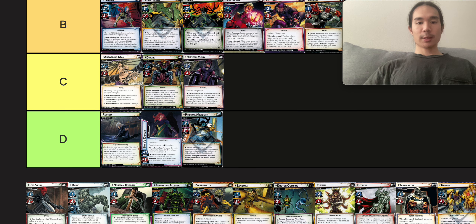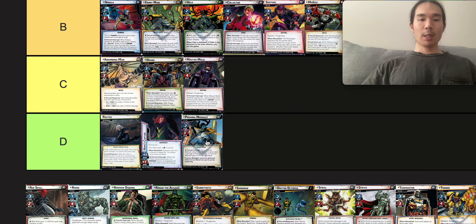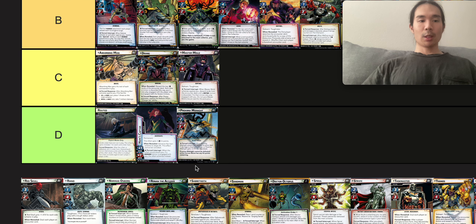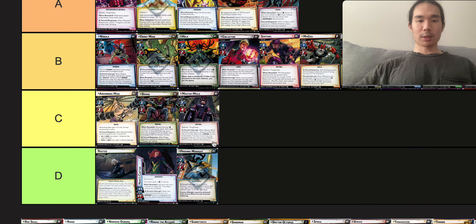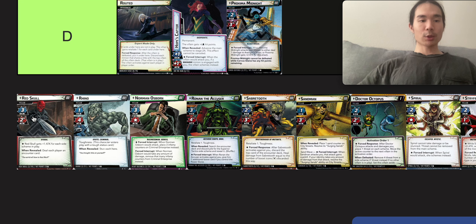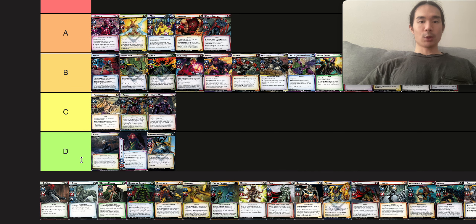Next we have Proxima Midnight and Corvus Glaive from Tower Defense, the second scenario in the Mad Titan Shadow. I think it's actually impossible to lose this one — this might be the easiest scenario in the game. You can rush them down and ignore all the threat, or just build out and destroy them. They're just super straightforward — two villains attacking Avengers Tower. Defeat them and you win; if they defeat Avengers Tower or you, you lose. But there's just so much leeway: they're both weak villains and the encounter cards don't have much punishing effect. All you gotta do is just attack them and they'll just lose. This makes me want to bump Morlock Siege and On the Run up to C tier since Tower Defense is even easier.